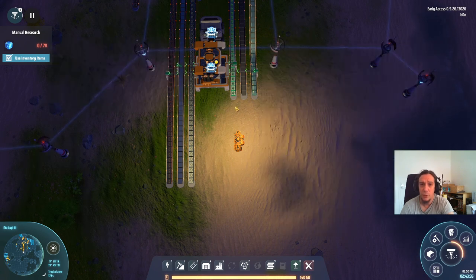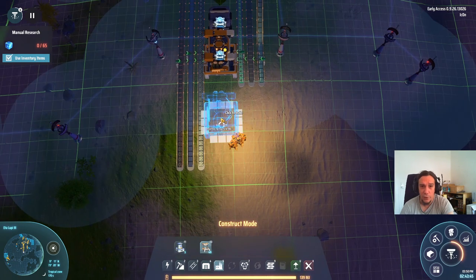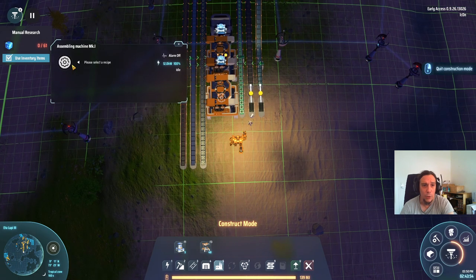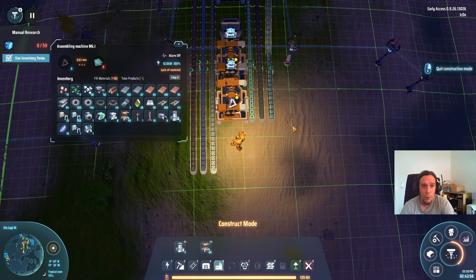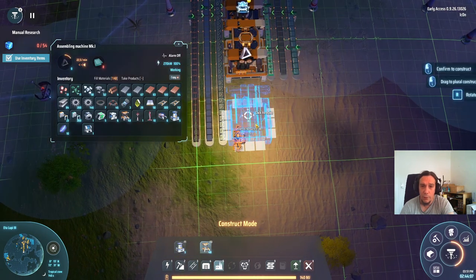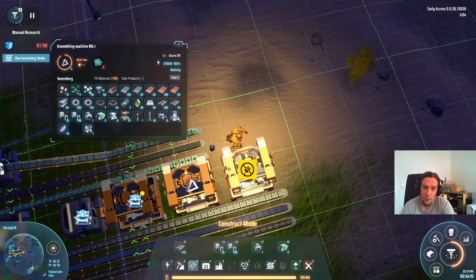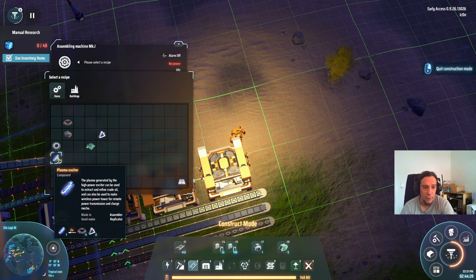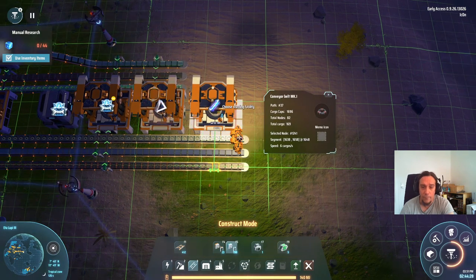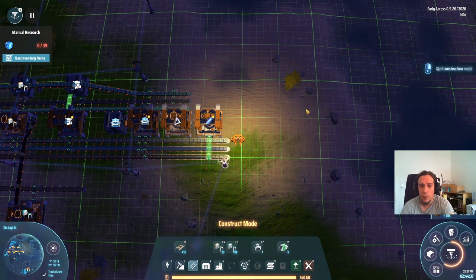Starter bases are meant to get you across some problems and not be the end of the line. These prisms are going to be made in an assembler. We'll add the recipe for the prism, which just needs glass — luckily we're already producing these. Then we'll slap another assembler right next to it. Just take care that there's enough distance between these two so they can connect.